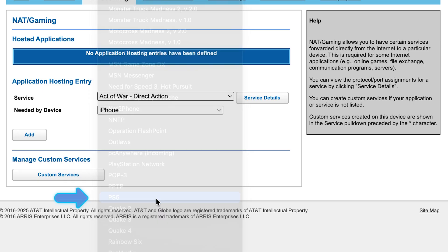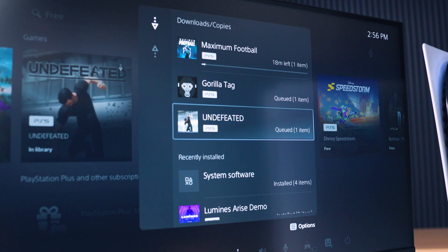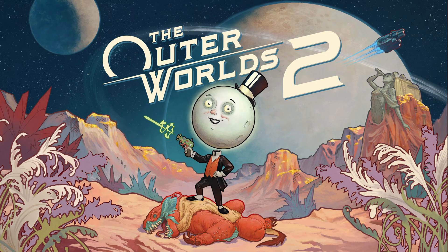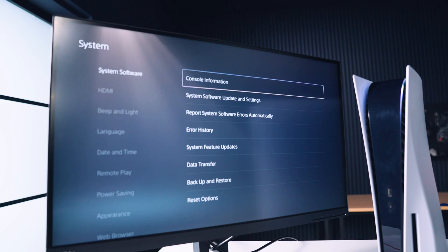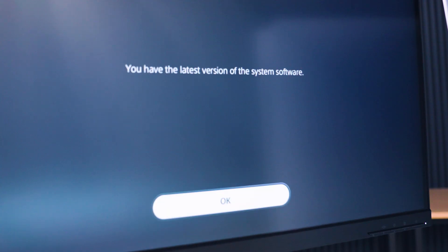Things that will help with all consoles can be as simple as limiting yourself to one download at a time. Do you really need to download Black Ops 7 and Outer Worlds 2 at the same time? No! You should also make sure that your console's firmware is up to date before initiating any large downloads, as being out of sync can affect system performance.